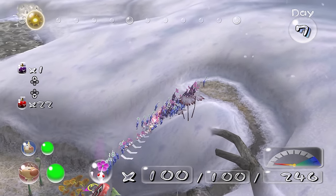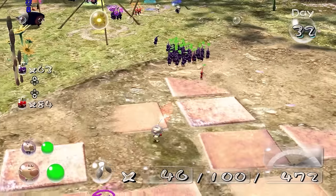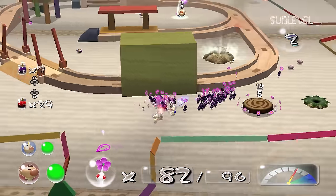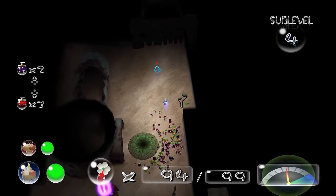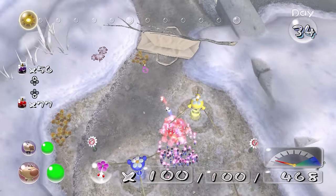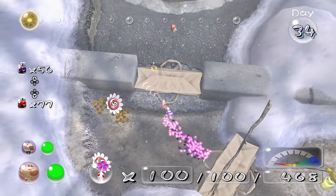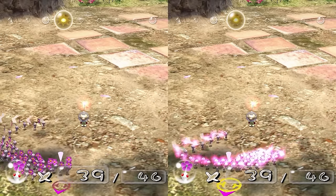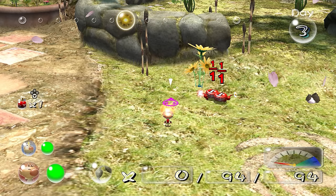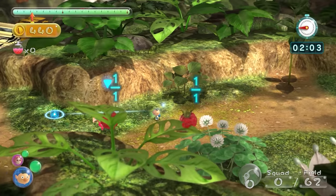Before going in depth on this, I should clarify the two main types of Pikmin speed: walking speed and carrying speed. Carrying speed is the one that really matters, considering how walk speeds grow less important as the games go on. In Pikmin 2, Spicy Spray sets walking speed to just under White Flower speeds, which does technically slow down White Pikmin, but it really doesn't matter. For carry speed, Spicy Spray does not affect Pikmin in Pikmin 2 or 3 — asterisk.